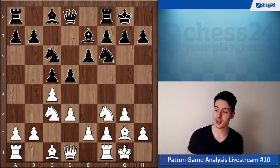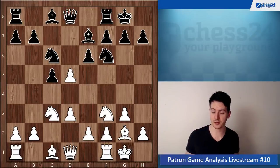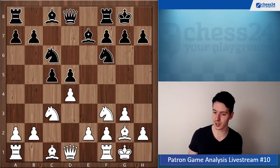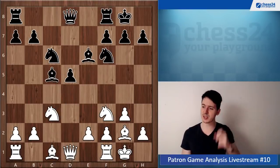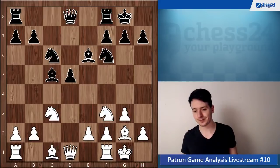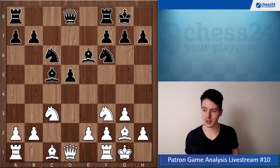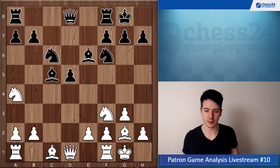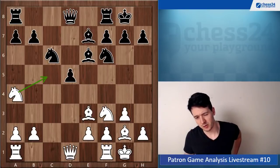Your opponent just doesn't want to go d4, he doesn't want to enter those structures. So now you take on d5 yourself and go d4 — that's good. Bishop e6, takes on c5, bishop takes c5, and now you go bishop g5. In general this position doesn't give that much to white unfortunately. Maybe instead of bishop g5 you could try knight a4, say bishop e7, and go bishop e3 to play knight c5.